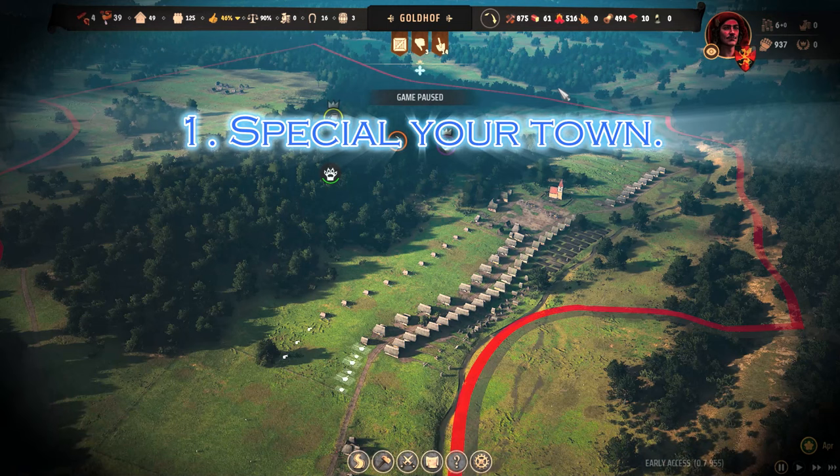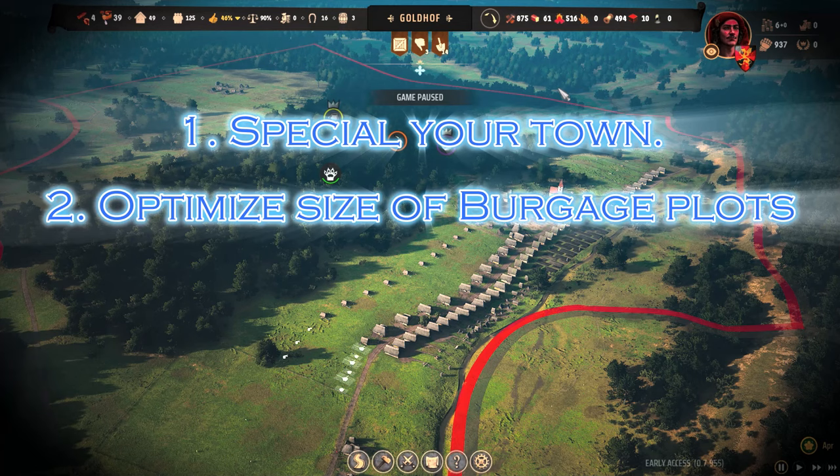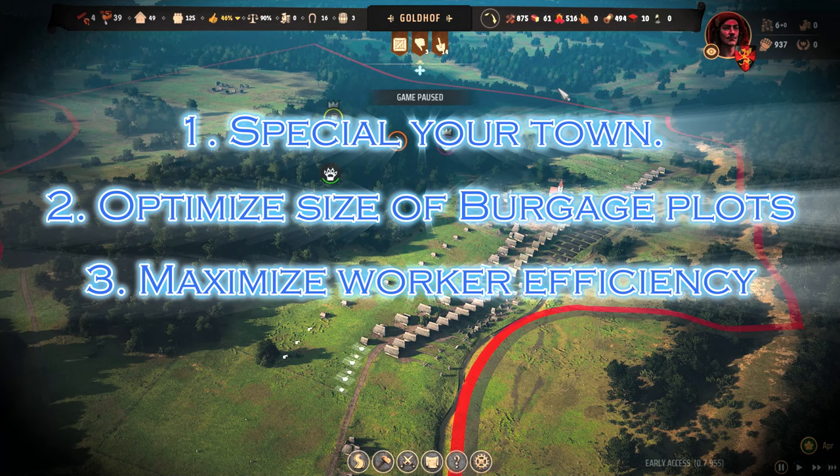So to recap: one, specialize your town according to the resources you have; two, optimize your burgage plots; and three, maximize worker efficiency. These three tips have really helped me get a better handle on the game.